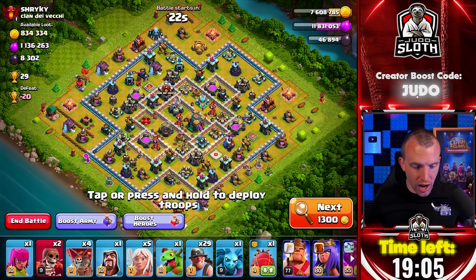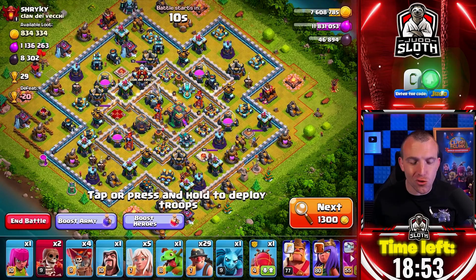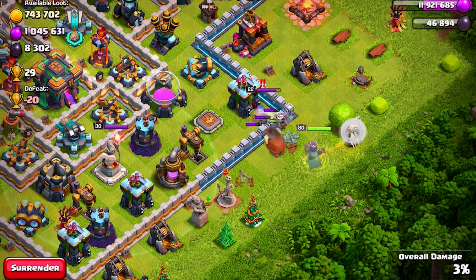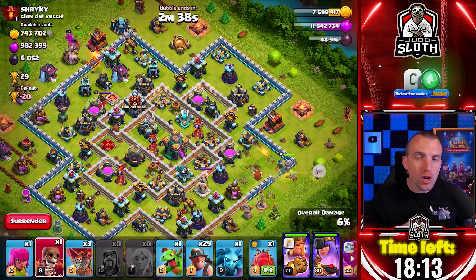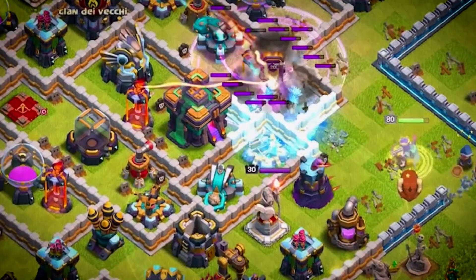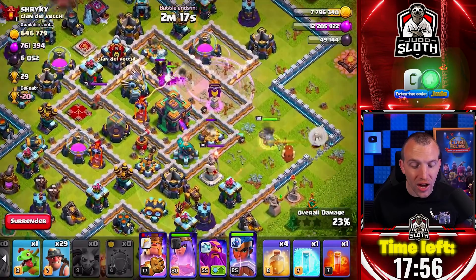Another huge loot raid — 1 million elixir, 800,000 gold. This is pretty incredible, and it only has 29 trophies. We've been finding trophies in the 30 region, but I want to take this for the loot. Let's start with the queen on this side to begin the walk — the yak is busting us into the wall nicely. Setting up the funnel at the opposite side using a wall breaker, allowing the king to carve a path. Now sending the battle blimp — freeze the x-bows. The blimp drops, gets the air defense, the single falls, an x-bow, and even the scatter shot. Fantastic value!